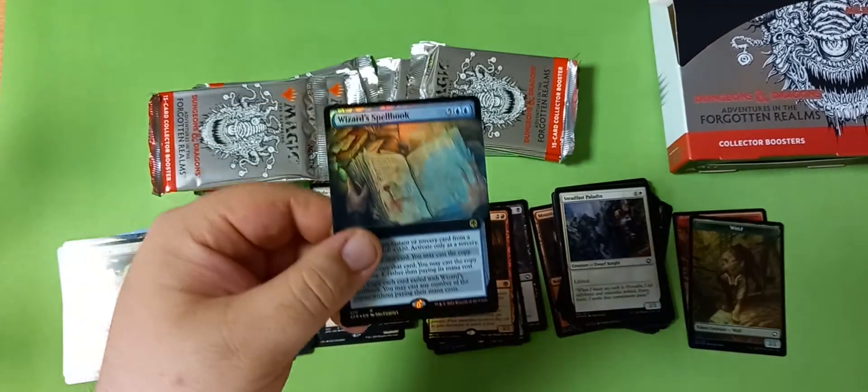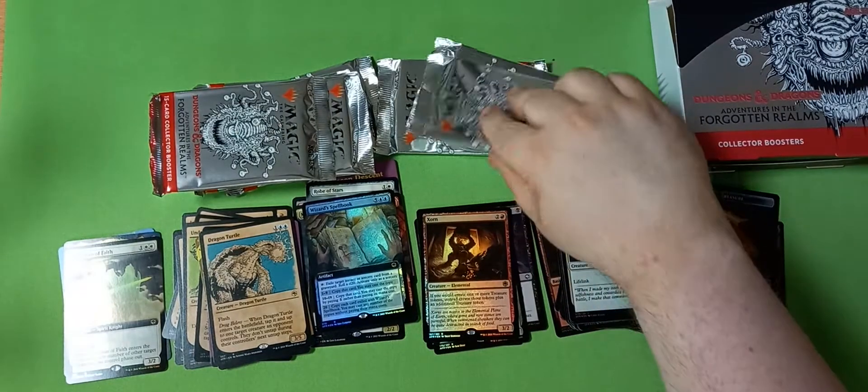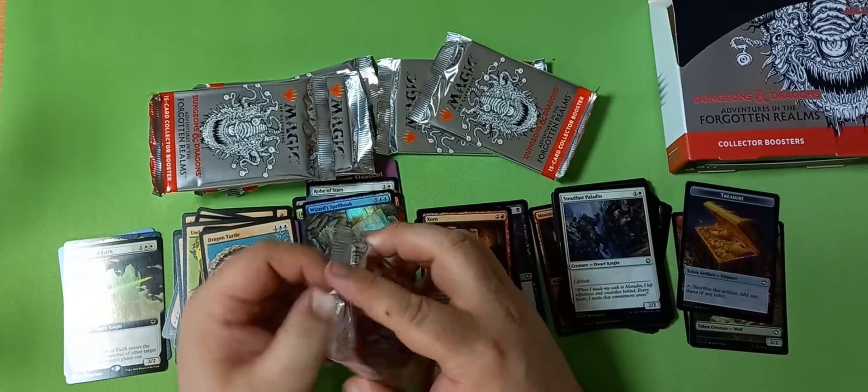Dragon Turtle — I love this Dragon Turtle art, get a load of that! Stunning. There's the Spell Book, foil Treasure — foil tokens! I'm glad they've kind of stuck with the foil tokens. That's pretty sweet.